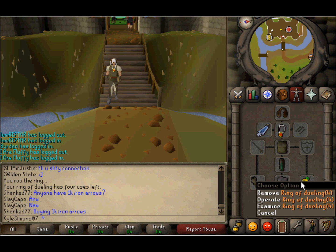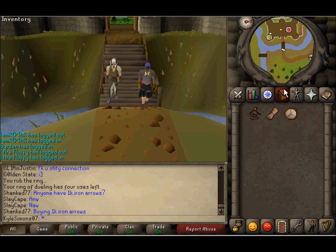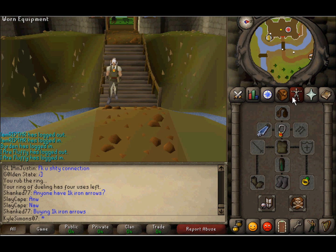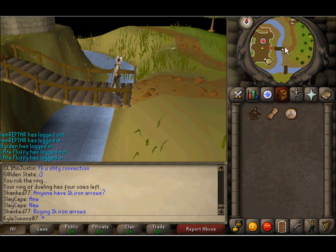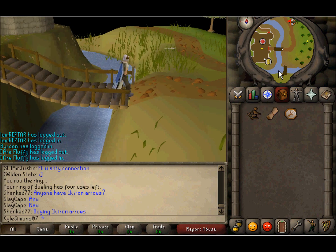First you want to get a Ring of Dueling. It's really about 1k at the moment — sometimes people try to sell for 1.5k just to flip it, but it's really about 1k, maybe 500 if people are overmaking them. You want to teleport to Castle Wars.